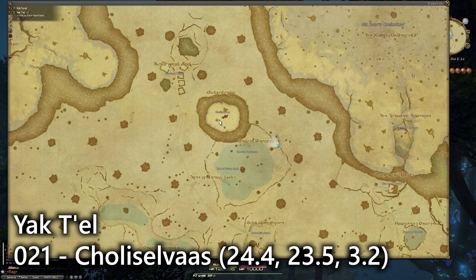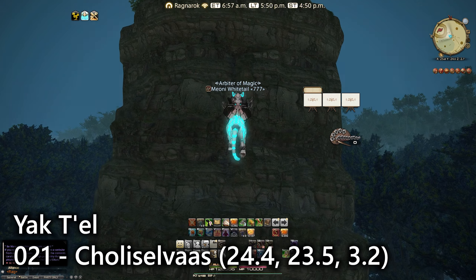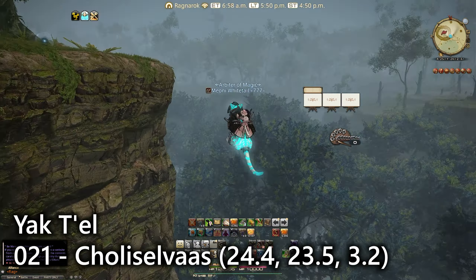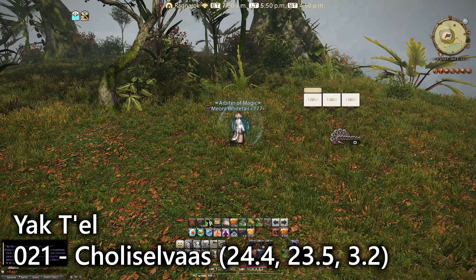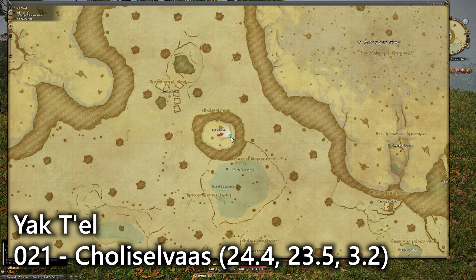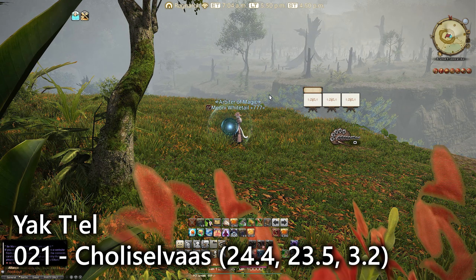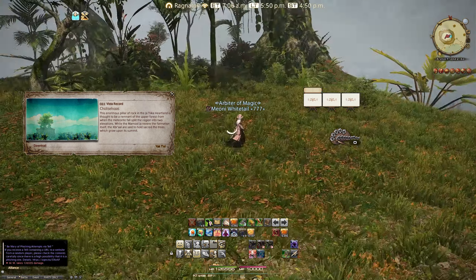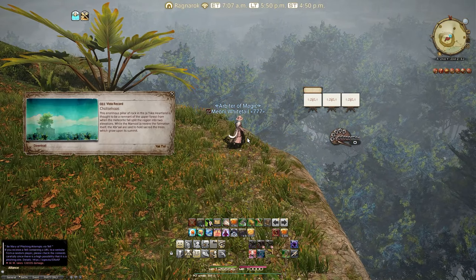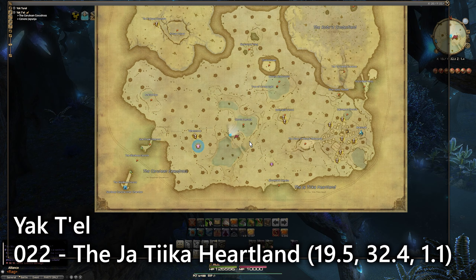For entry number twenty-one, this is in the middle of the southern section of the zone at a place called Cholisilvas. It's basically a giant rock area with a tree on top — you can only get here by flying mount. When you go up here the biome completely changes, and you'll find it right on the tippy-top edge overlooking the rest of the sunken jungle compared to the cinderfields. It's another lookout emote. I really like this area — good for picnics or skydiving or both.